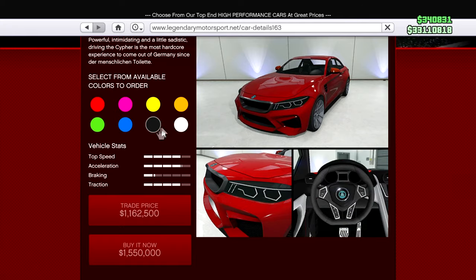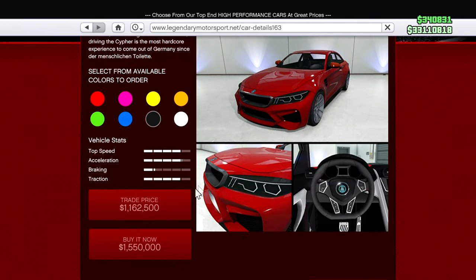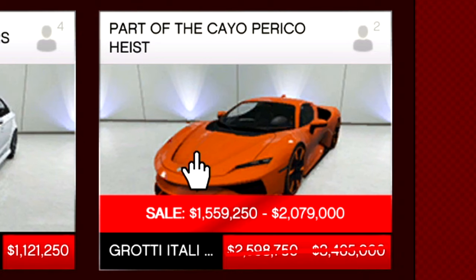This week's new drip feed car from the Tuners update is the Cypher — looks like a BMW to me. This is also the prize ride this week. I'll show you guys what you have to do to get it for free. It's pretty easy and you're probably not even going to want to spend the money on it. We've also got the Itali RSX on sale this week.